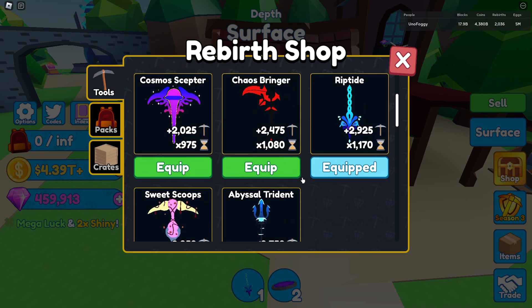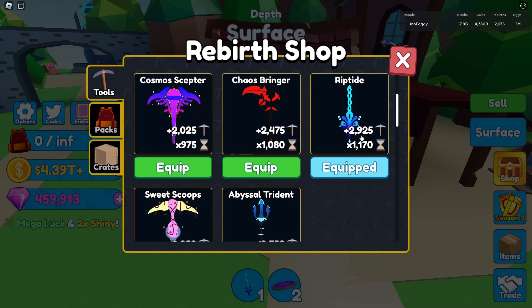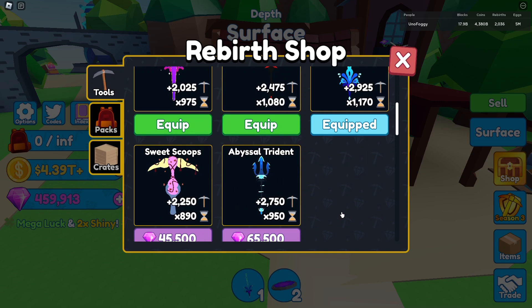The last rebirth tool I actually bought was the Riptide from the Summer Fair event. I've not bought the Sweet Scoops or the Abyssal Trident since then, mainly because they're pretty expensive in gems and don't offer much reward. The Sweet Scoops is 2,250 and the Abyssal Trident is only 500 more mining power and 60x more speed, but it's 20,000 more gems — which is kind of crazy.